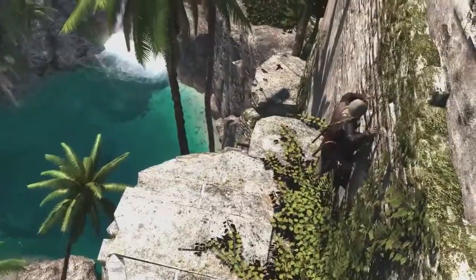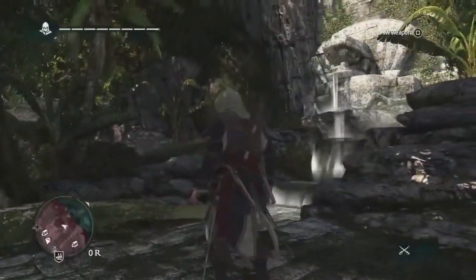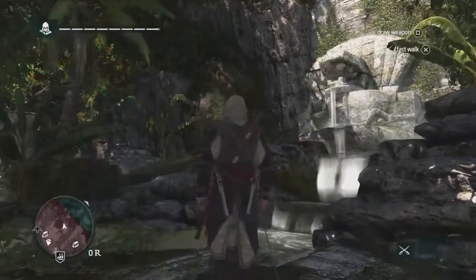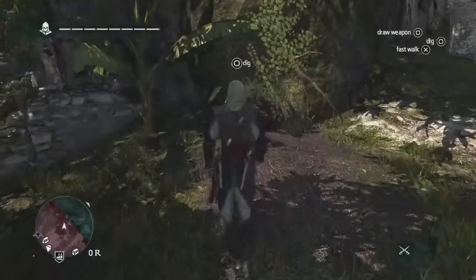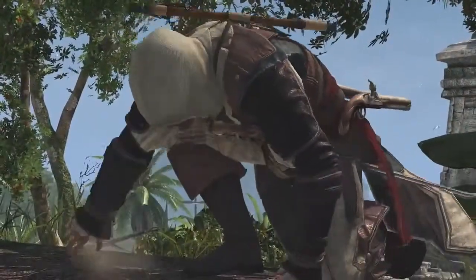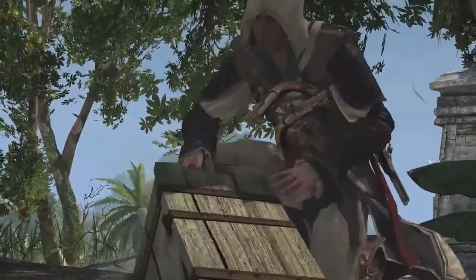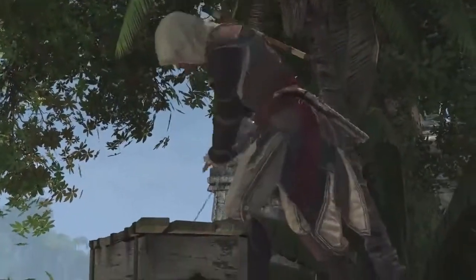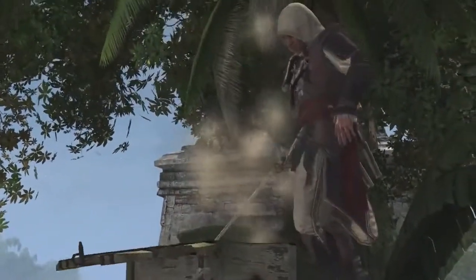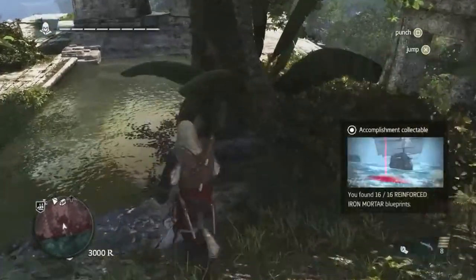Using Edward's navigation ability, we can scale this temple without a problem. Now that we've reached the top, we know that the treasure is near that fountain. Now that we've found the treasure, what we've actually found is a blueprint. Blueprints are required for the biggest upgrades on the Jackdaw. To be able to face the toughest challenges in this game world, you will need to upgrade the Jackdaw to its fullest capacities.